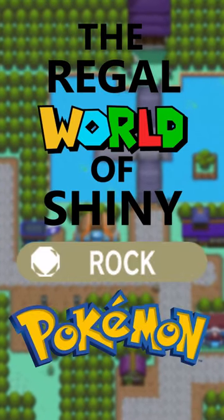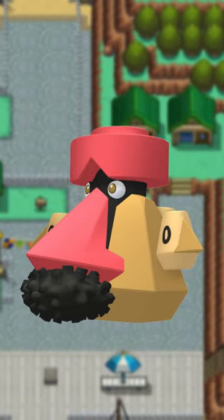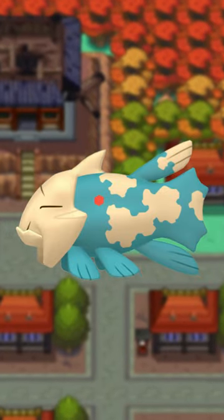The regal world of shiny rock-type Pokémon. Probopass gets an alright-looking yellow color. Relicanth gets an almost teal color, making it look even more like some sort of map.